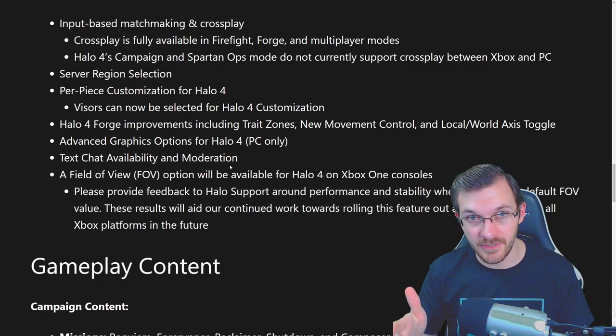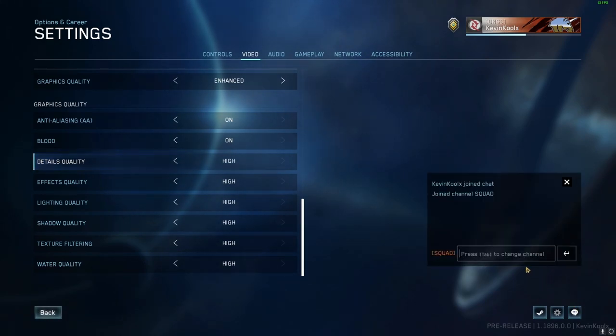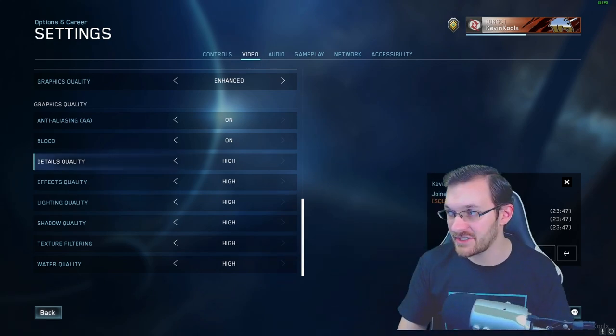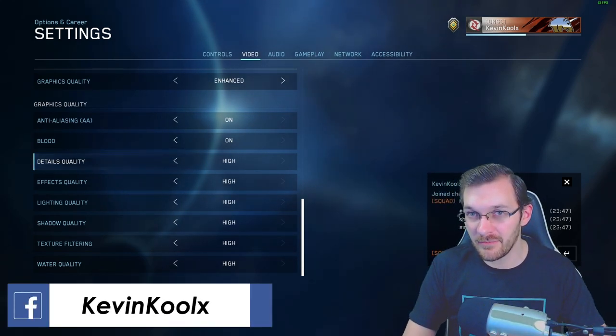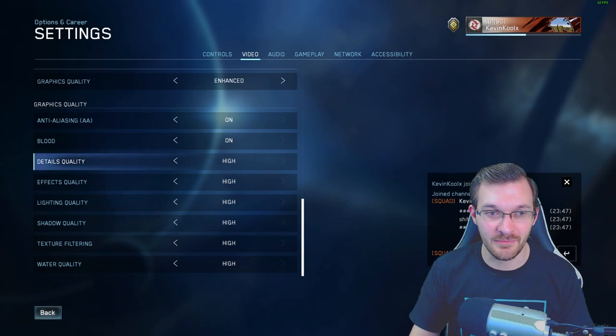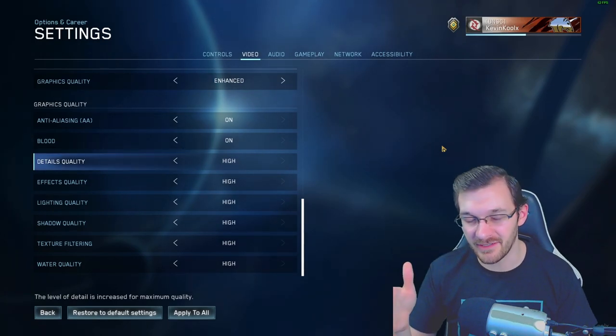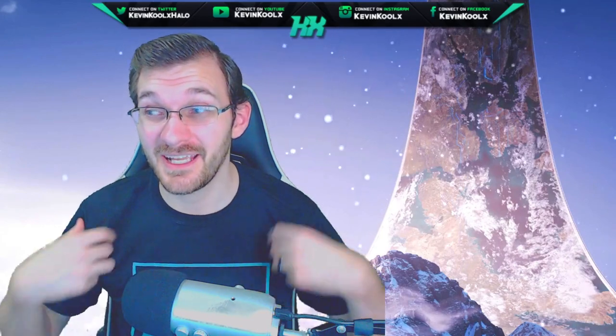There's now a text chat moderation feature. Previously you could type pretty toxic words in the chat, but now they come out as asterisks. Some specific words like the S-word still appear, but the F-word gets blurred. You can also completely remove the chat if you want. This moderation is exactly what I've been wanting for the MCC's text chat.